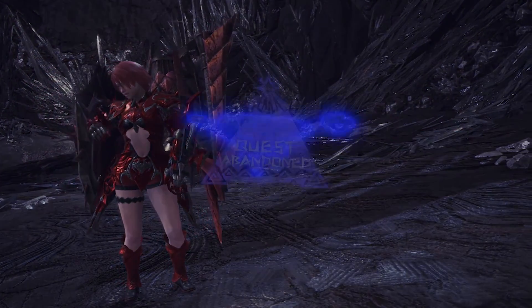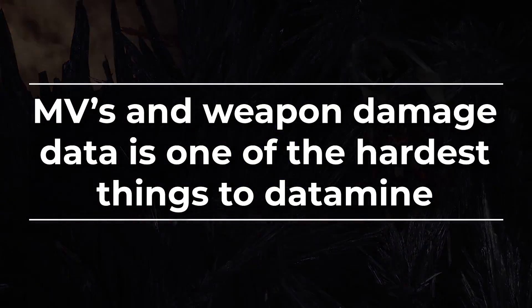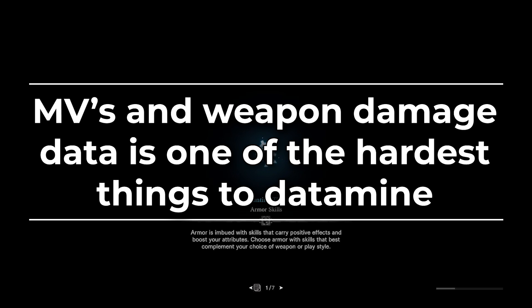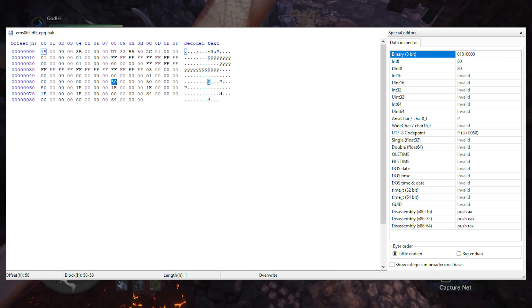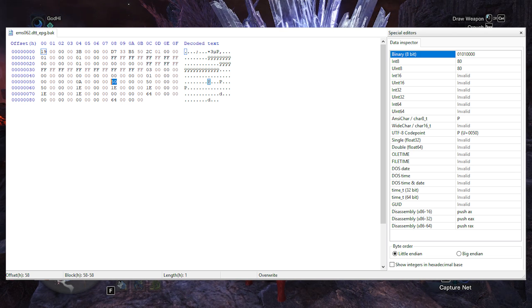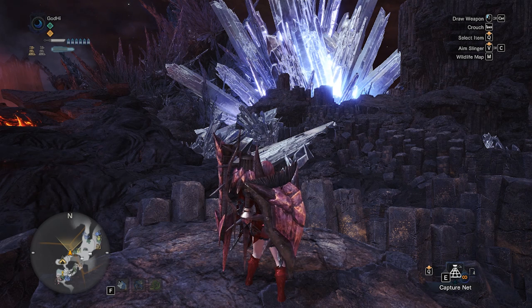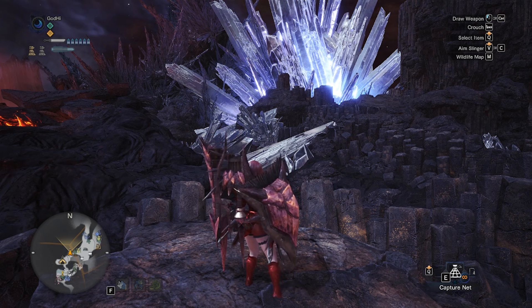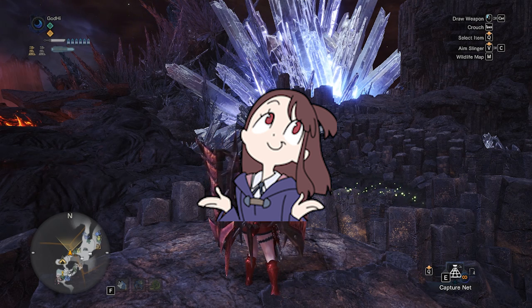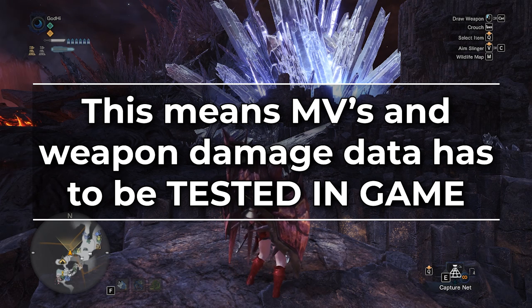How much damage does each level of shelling do? Well, that's really complicated. Weapon motion values and damage data is one of the most difficult things to datamine. It's not like hit zone values where you can just pull up the file for a monster and point to a value in hexadecimal. Instead, motion values and other weapon damage data are stored in the form of random numbers and multipliers, which makes it a lot more complicated to datamine. Motion values are generally just manually tested, which is very easy to do normally because the training pole exists.